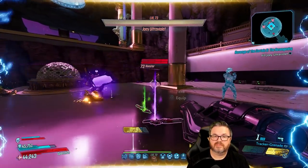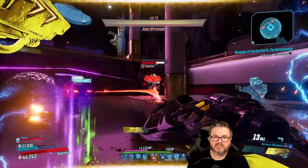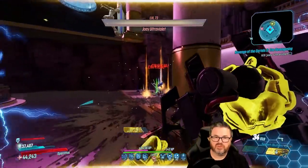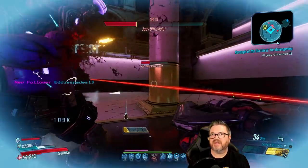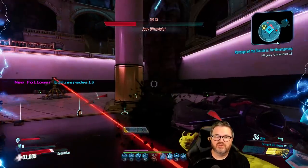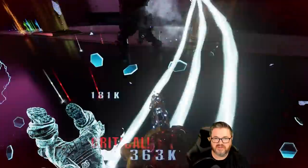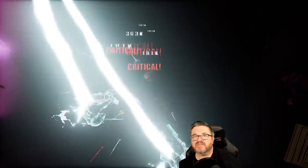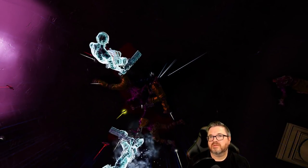Depending on which items you're after, you'll want a certain pair of mini bosses to spawn. If you don't get the pair you want, you can literally save and quit to reload the area and get a brand new set of mini bosses. Here's where the farming trick comes in: after killing the mini bosses, leave Joey alive. You can either let Joey kill you, or if you want to save cash in the game, just fast travel back to the start of the map.